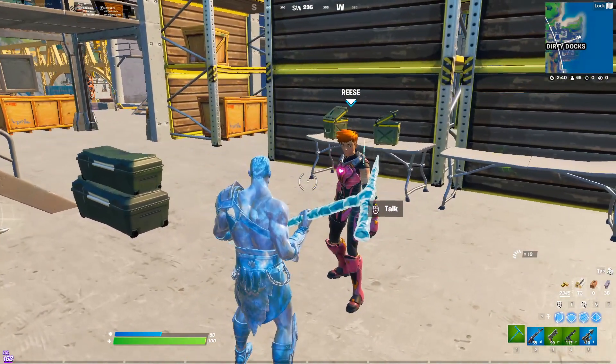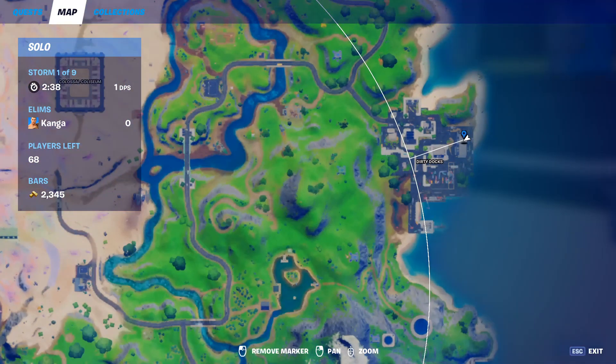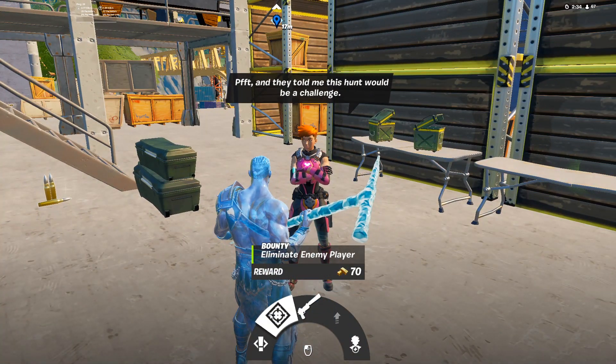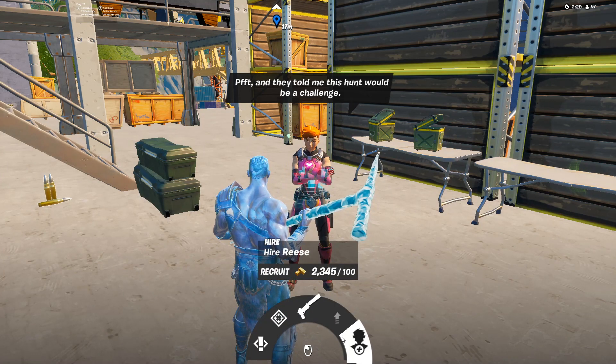Breeze only has one spawn location, that is in this building in Dirty Docks. She can give you a quest, she can give you bounties, you can get the Shadow Tracker exotic pistol from her, she can upgrade your weapons, and you can also hire her.